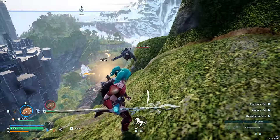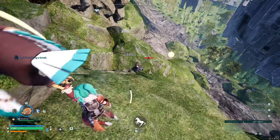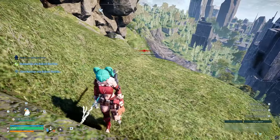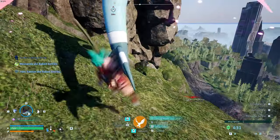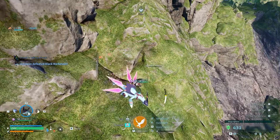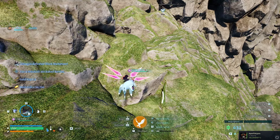Dismount. That time didn't work as well because he normally goes further down the hill. When he falls, he loses all of his health. You can get on a stronger PAL and finish him off. He is now dead and we can pick up the loot he gives us.